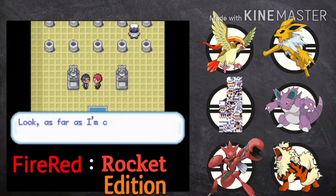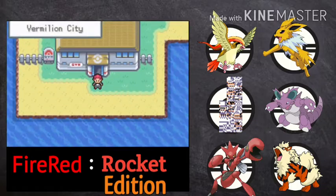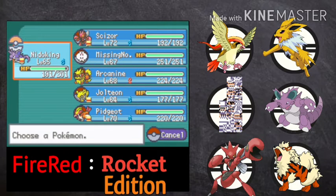Take this Thunder Badge — it cranks up your Pokemon's speed. Take this TM34 which contains Shockwave — teach it to an electric Pokemon. 'What can I say Rocket, you really did shock me!' So that's it, another gym challenge is done.